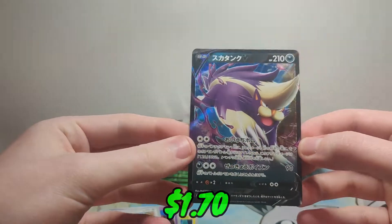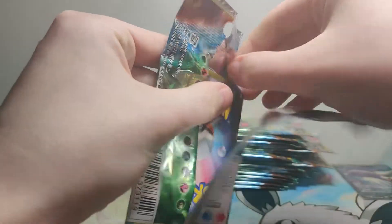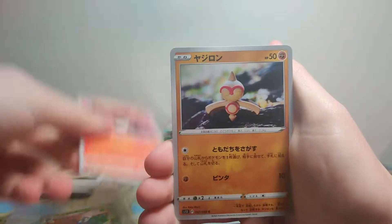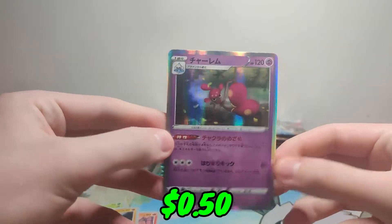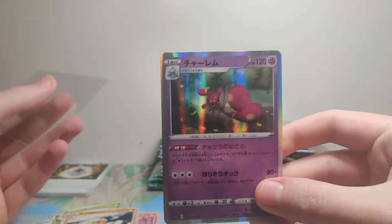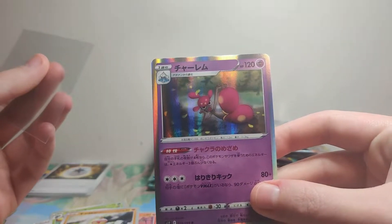First hit of the day, we have a Skuntank V. Of course we want that Lugia Alt — that's what we're going for in this set. No Friends of Galar in this one, like in the English, so I don't care. Okay, we got our first holo right after the V card. I don't remember this guy — I just only got thick thighs. Like, dang, look at those.